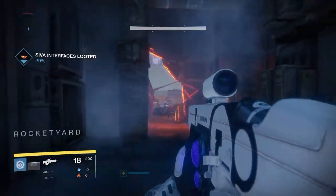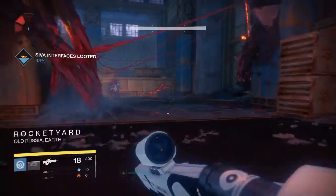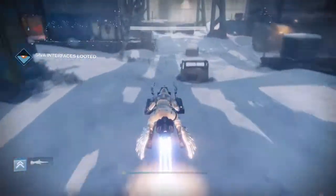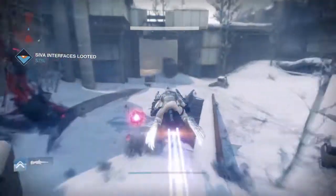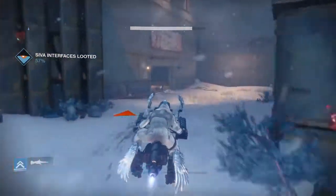You will go to the Rocket Yard because you have to go to the Rocket Yard — just go right here, then open your sparrow. Once you open your sparrow, turn right and then you have to go.